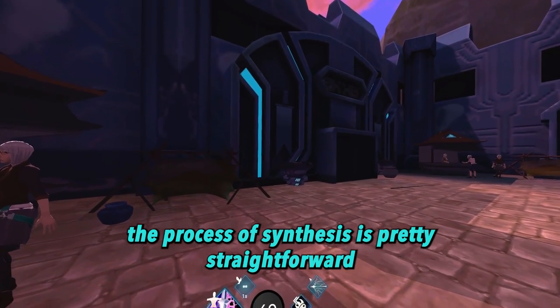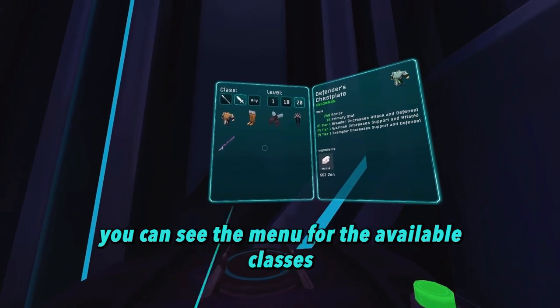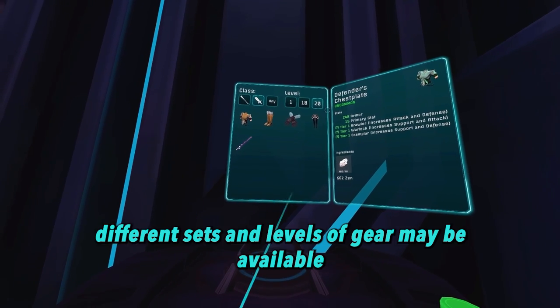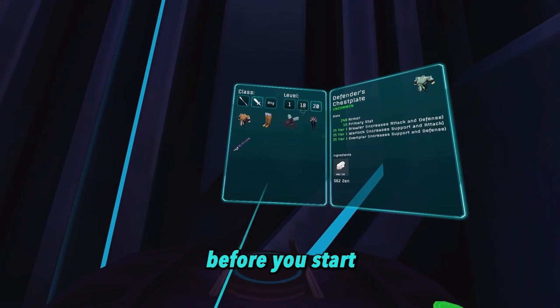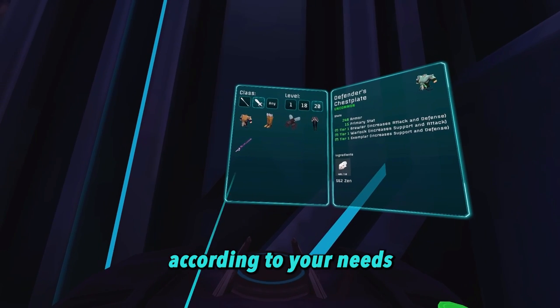The process of synthesis is pretty straightforward. On the top section of the station display, you can see the menu for the available classes. For each class, different sets and levels of gear may be available depending on the synthesis station you are using. Before you start, it's important to make sure you pick the correct class and set according to your needs.